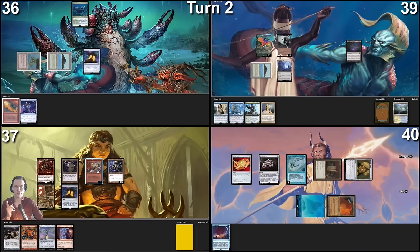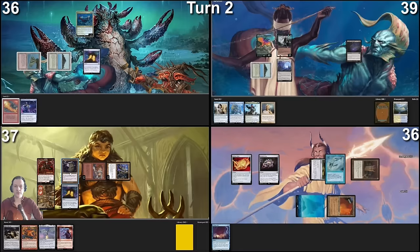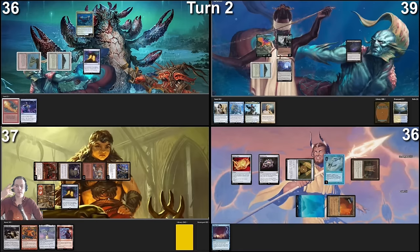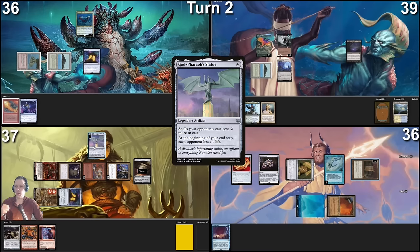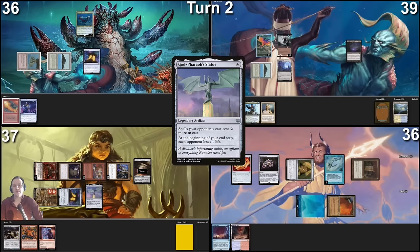Pontus is the only one that doesn't really have blockers, so I'm going to send two dwarves at Pontus, punching for a total of four. No blocks, take four. I will generate two treasures, use this and Magda to generate one more treasure, floating a red mana. One, two, three — I'm going to spare one treasure to cast God Pharaoh's Statue. I cannot pay for Mystic Remora, but this is a good stax effect. People are going to be kind of locked down. Then going to my end step — opponents lose one life — and I pass the turn.